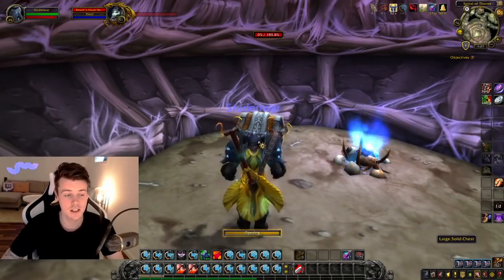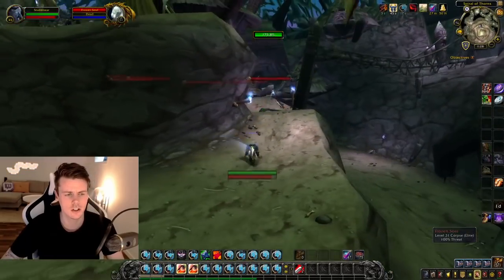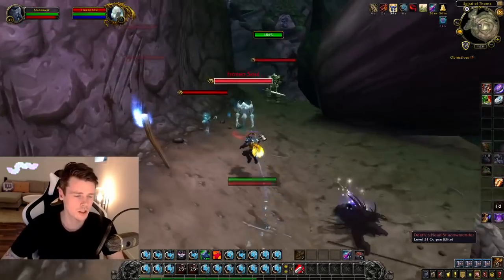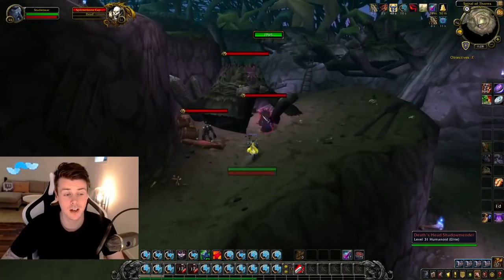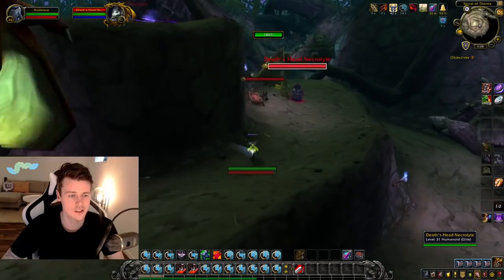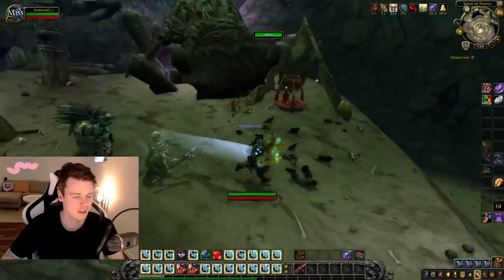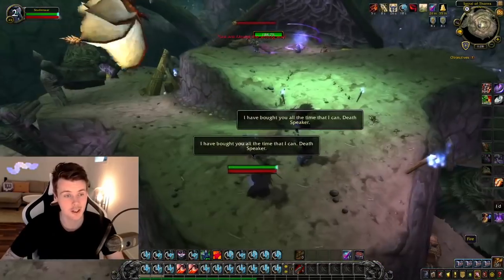The next chest that can spawn is inside this hut. You want to make sure that you check all of the huts because they can spawn chests in like every single hut besides the first one. Like this one as well — there can be a chest inside this hut, so make sure that you check it out. We've got one chest so far. Right around the corner here there's another hut that can have a chest, and then there's one last hut around this corner that is 100% going to have a chest — unless you're unlucky like me. But that hut can have a chest, I promise.